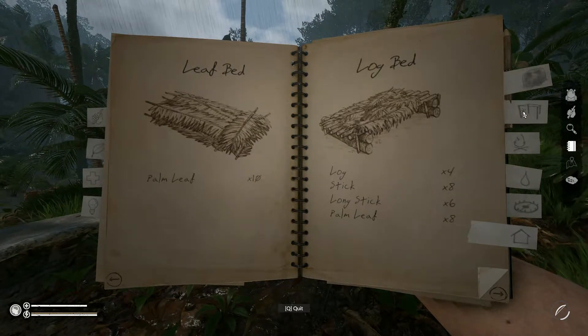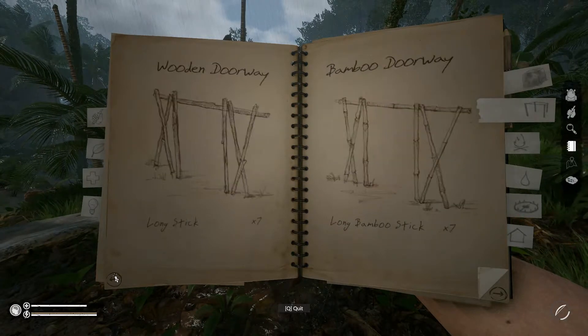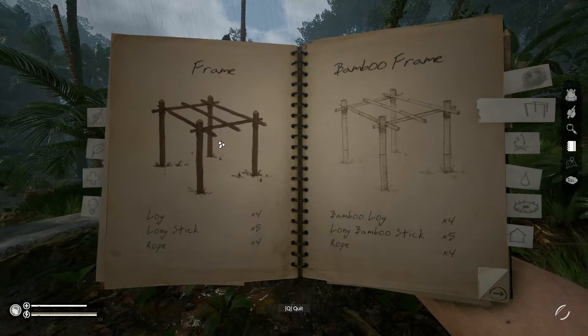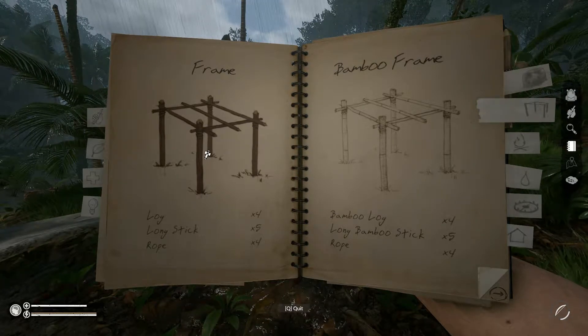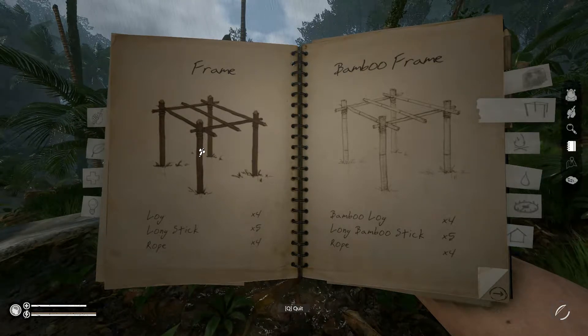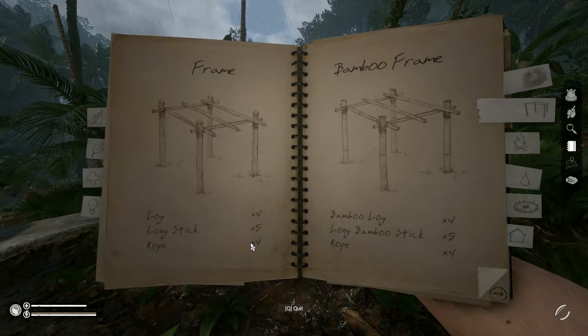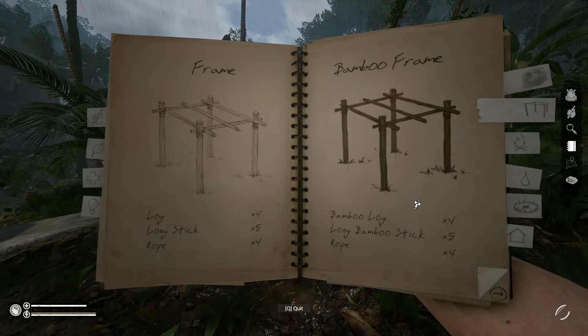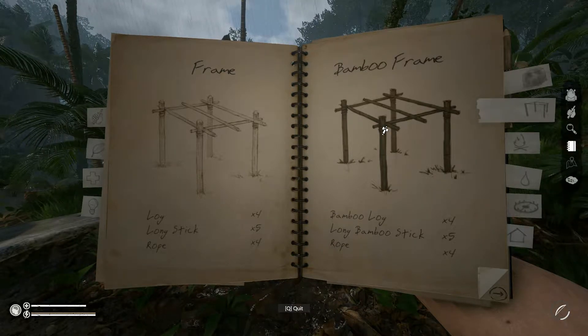Let's just look at the building frames first. What we need with this type of frame is two fat trees to get the four logs, and two fat trees plus an extra thin tree to get the five long sticks. The ropes we can pick up off pretty much anything. If there was bamboo near to us, we would need two stands of fat bamboo and one stand of thin bamboo to make this frame.